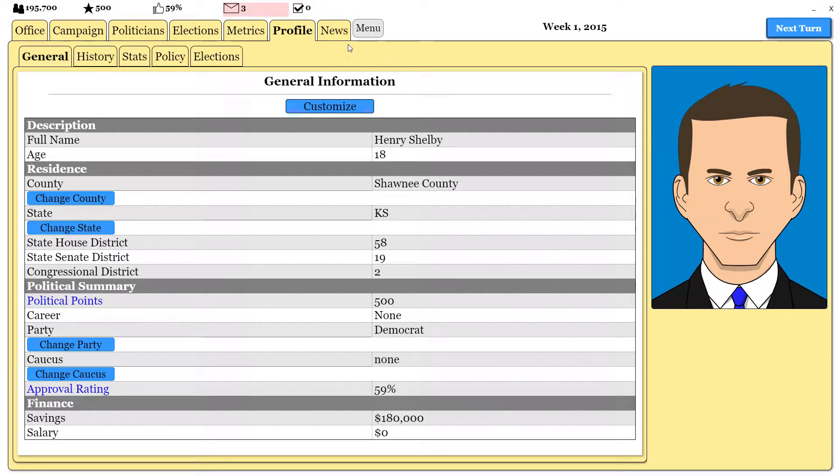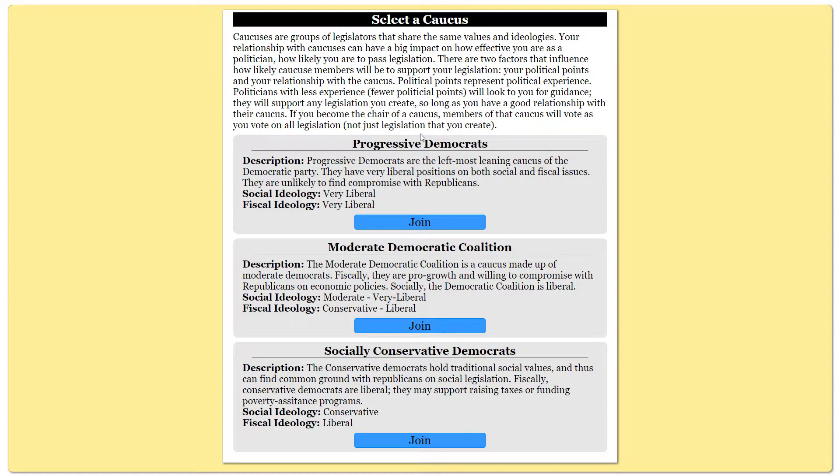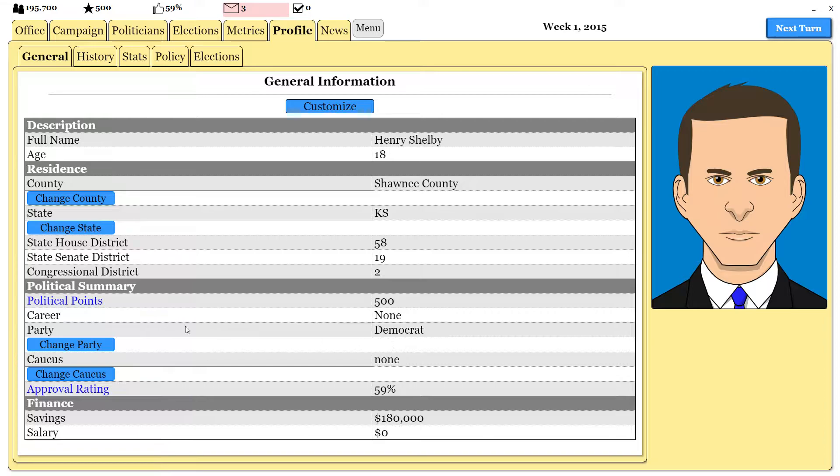The very first thing I wanted to do is open up our general information screen again, because I want to show that we need to pick a caucus for what kind of Democrat we are. I'm going to wait to do this until we actually run, but essentially you can pick between these three and they have different party positions. The idea being that if I were to be a progressive, I'm going to hold very liberal positions, and the more I please this caucus, the more money they'll give me, which is very realistic. Because I think we're in a state like Kansas, we should be very careful about being progressive. Moderate Democrat is the most liberal I think we could be. I think socially conservative Democrat would also make sense, but we'll start with moderate and change it if we need to when we run for election.